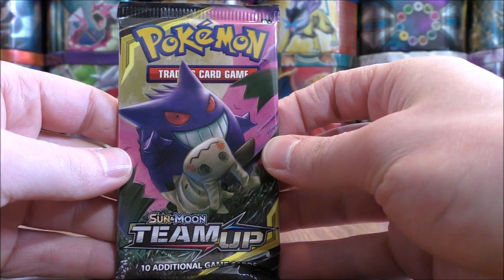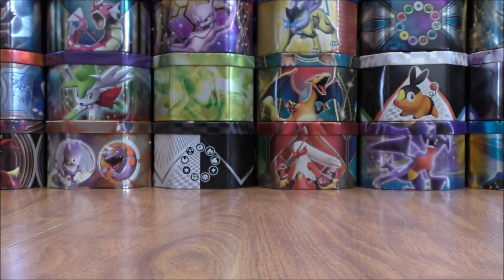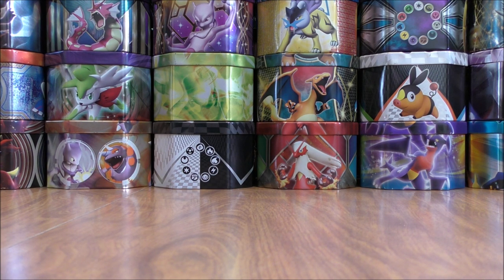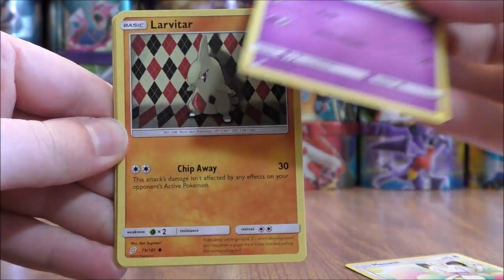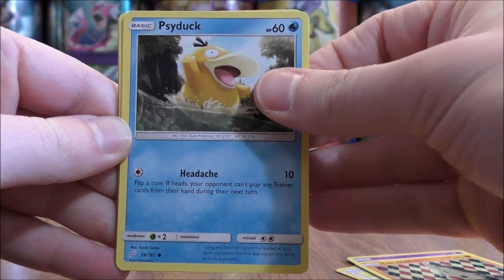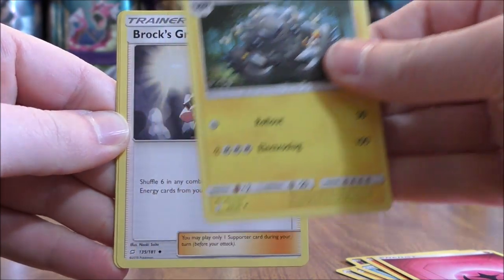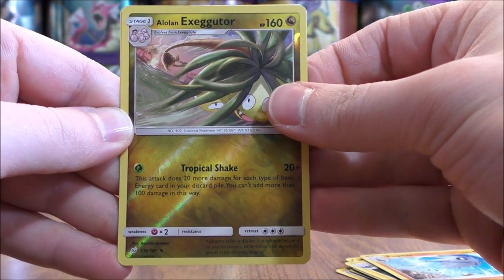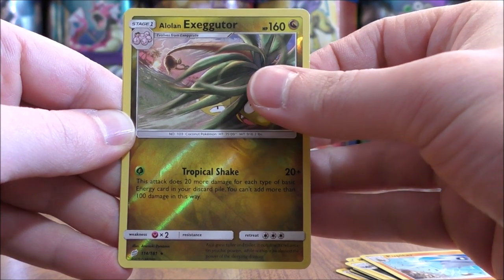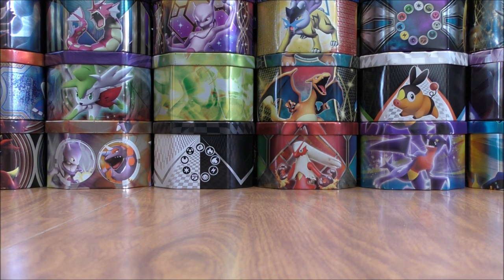Final Team Up booster pack, and then on to Ultra Prism. Looks like I'm going 0 for 3 on the three Team Up booster packs — I just picked the packs randomly from the shelf at GameStop. Meowth starts the final Team Up booster pack: Nidoran, Larvitar, Psyduck, Vulpix, Fairy Type Energy, Alolan Graveler, Brock's Grit, Pupitar, Reverse Holo of an Alolan Exeggutor. It made the Team Up packs worth it — this would be a Rare. And the final card would be a Starmie. Really do like that Alolan Exeggutor — it works very well in a Shuckle deck. You can also use it with Sceptile.